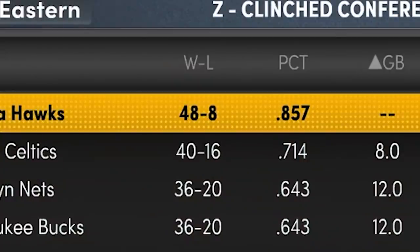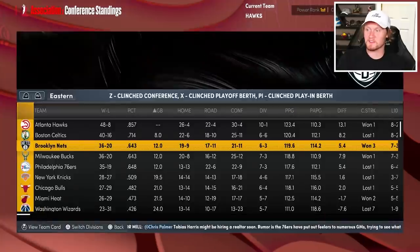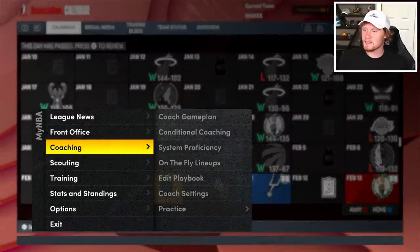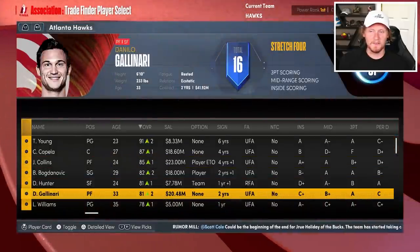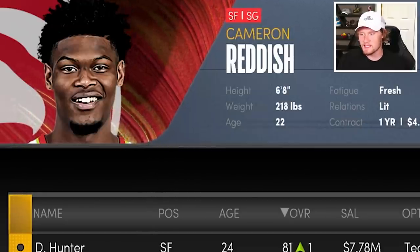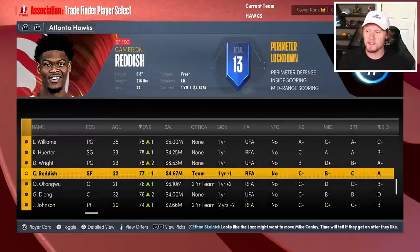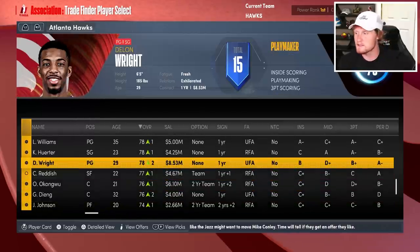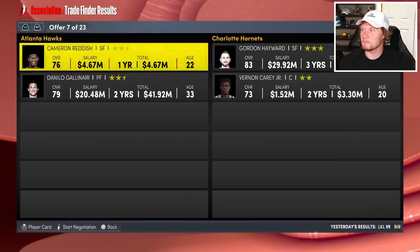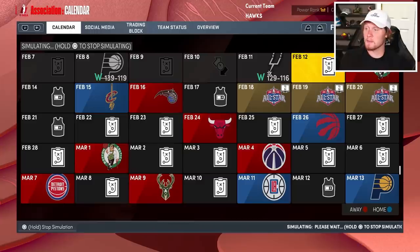We're 48 and 8! The Nets are somehow only 36 and 20 — y'all, that team is gonna be way better than that in real life. Portland is the number one team in the West. I don't really know what trade to make. I feel like if I just sit and win this, that'd be kind of weird. Cam Reddish — they're going crazy over this dude after like one good playoff game, but he hasn't accomplished much. I check his trade value. I don't know if I want to give up Gallinari, but Kyle Lowry is a nice pickup. Let's just sim — we're pretty good.